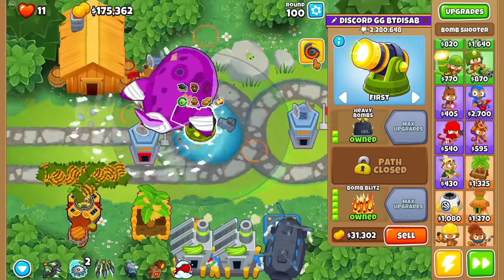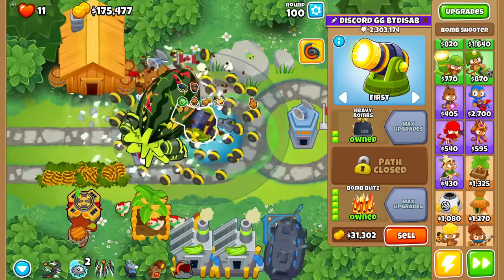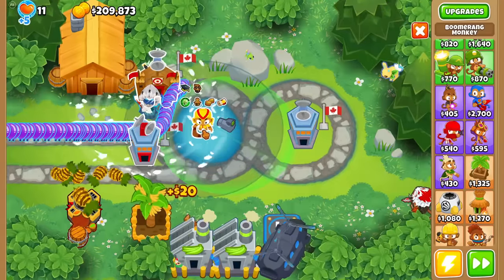One more time — I think we'll need three abilities to kill this. And three it is. Actually, four abilities. Alright, now it's time to try what I was wanting to try.